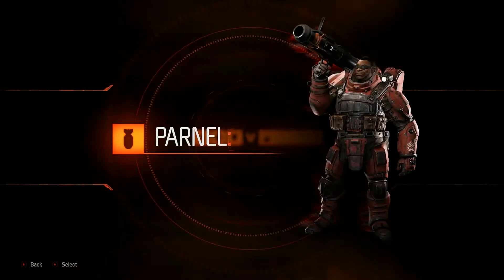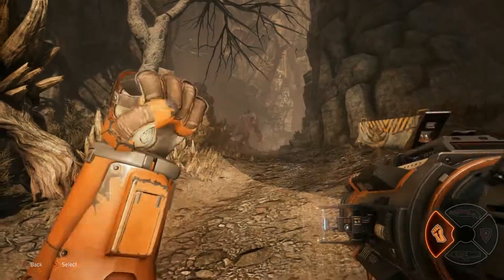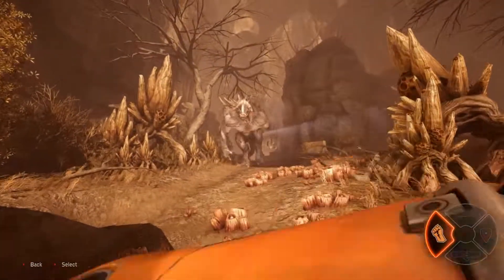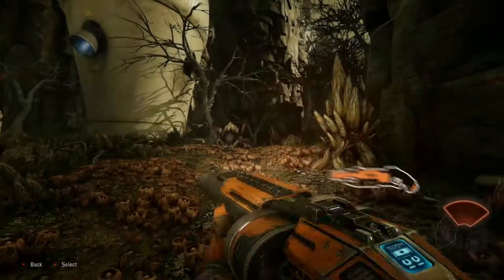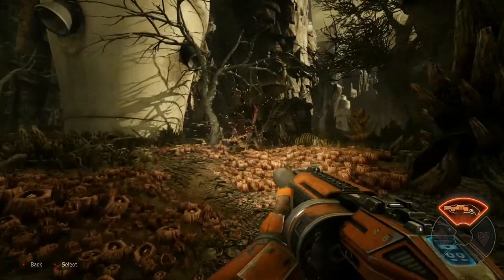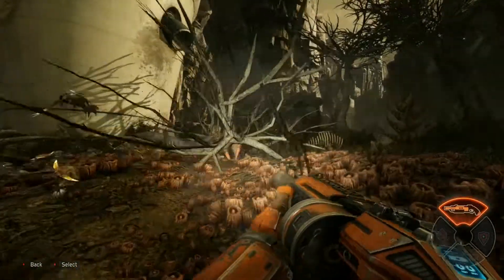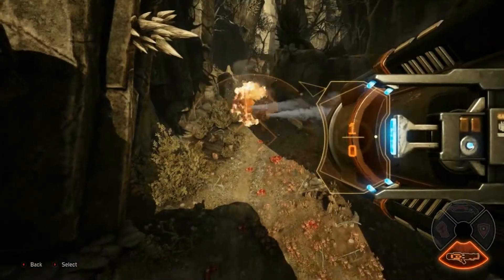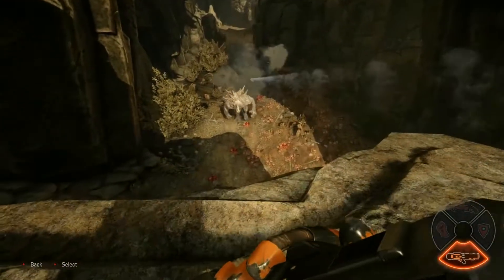Caramel is the Assault class and the Damage Dealer in the group. The Super Soldier ability increases fire rate and movement speed at the cost of health points. The Combat Shotgun is a fully automatic, short-range damage dealer. The Multi-Fire Rocket Launcher is also fully automatic and excels at long-range combat.